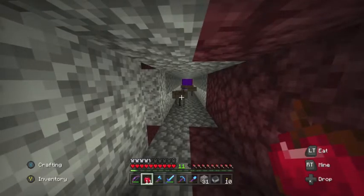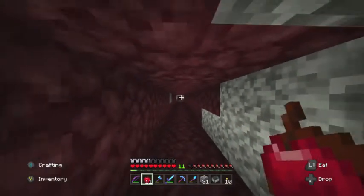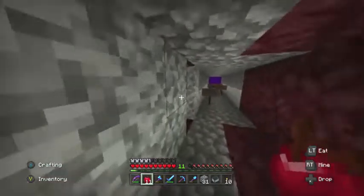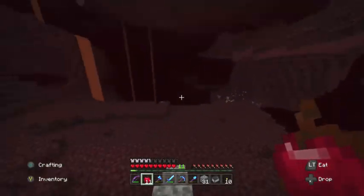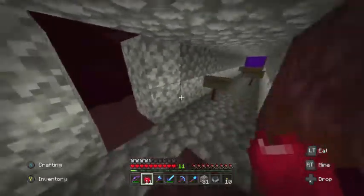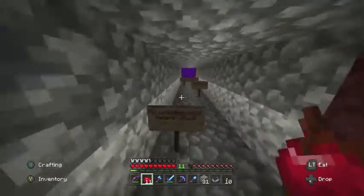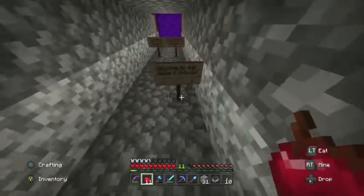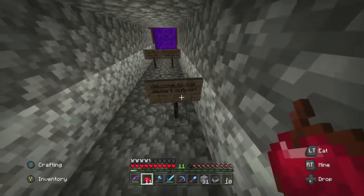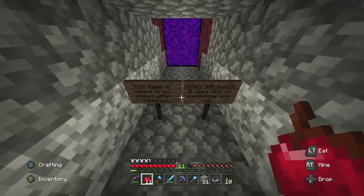We're at the end of this insanely long nether highway — it's really long and takes ages to walk down. Here is some access to the outside of the nether that I haven't even explored, but I thought I might need it later. Over here there are some signs: 'No unauthorized personnel allowed — just me and yo-yo and maybe some of our friends.' It says welcome to the desert outpost.